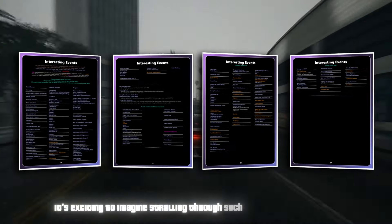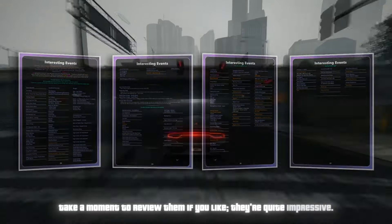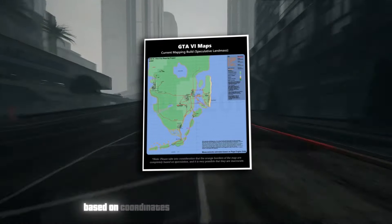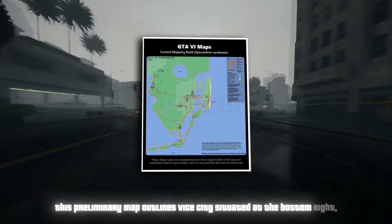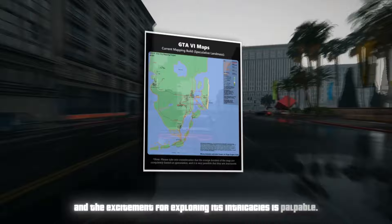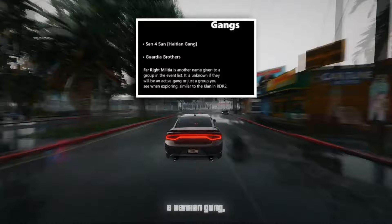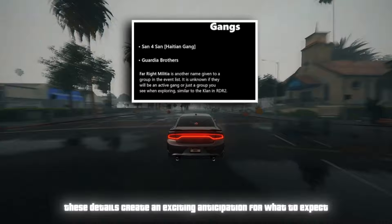The community has constructed a preliminary map of GTA 6 based on coordinates from leaks, outlining Vice City situated at the bottom right while the top section remains enigmatic. For the setting, we know about three different gangs in Vice City: Sanfor San — a Haitian gang — the Guardia brothers, and the far-right militia. These details create an exciting anticipation for what to expect in GTA 6.